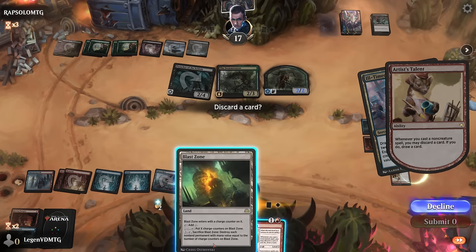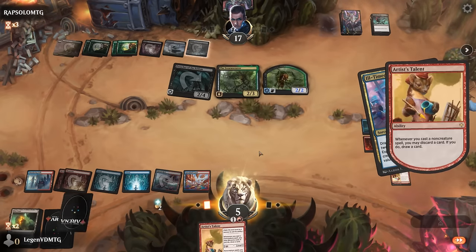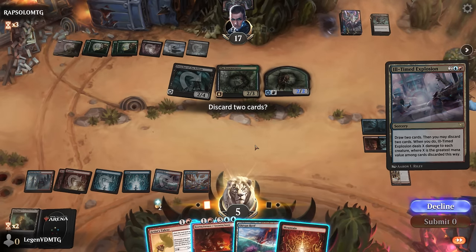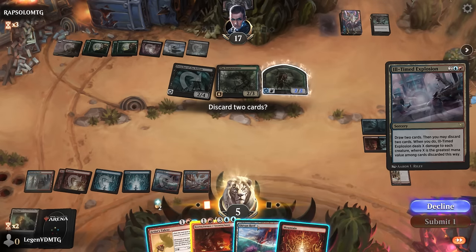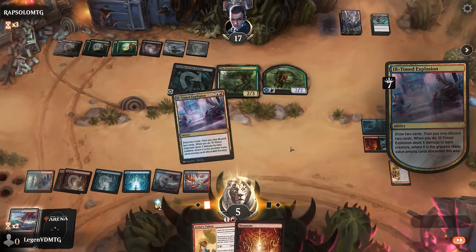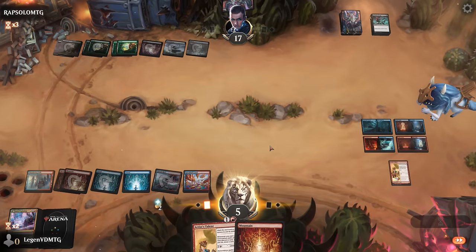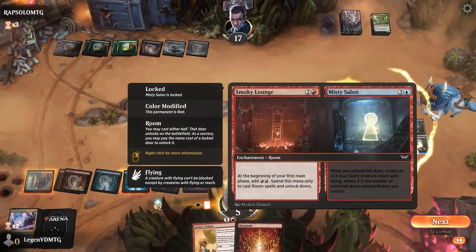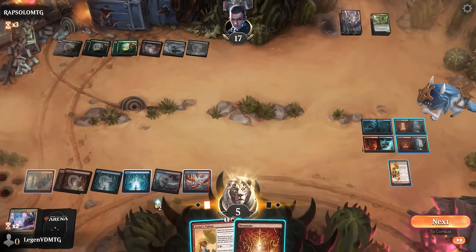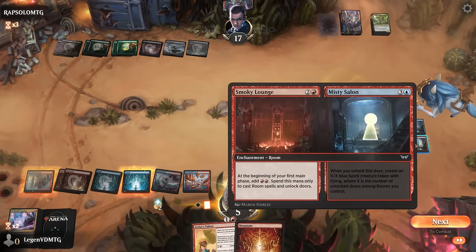Opponent could also make another token with the Mirex but decides to sack a token to draw — so now I'm not necessarily dead if we fail to draw. We drew Roaring Furnace and Sauna — those can go alongside a land. The board is cleaned up again.